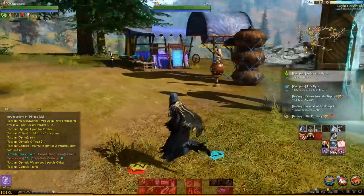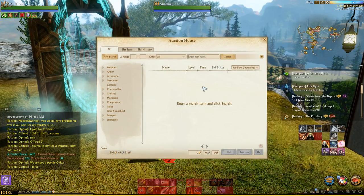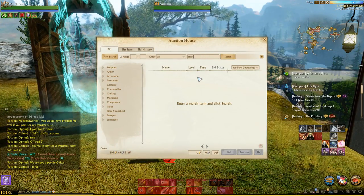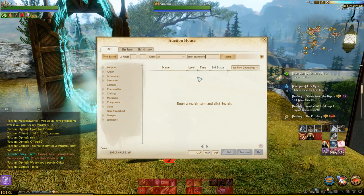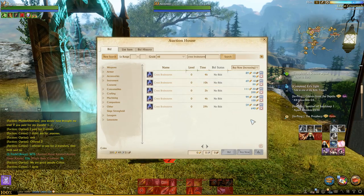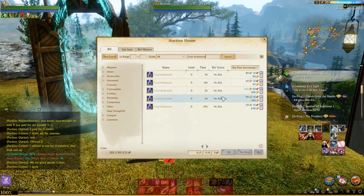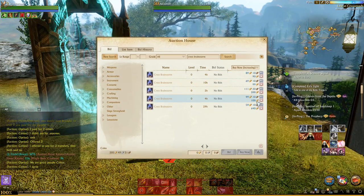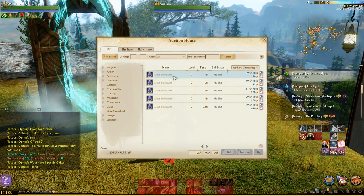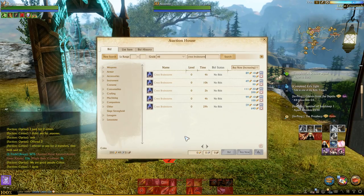The first thing you need is a Crest Brainstorm. You can craft it yourself or you can get it off of the auction house. There are a few on the auction house right now, actually at a pretty good price. When I purchased before, they were sitting up around 150 to 200 gold, so the ones here are doing pretty good.